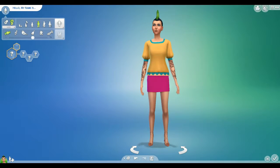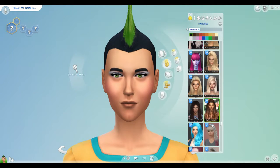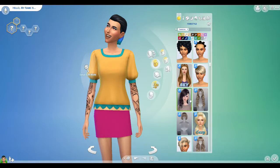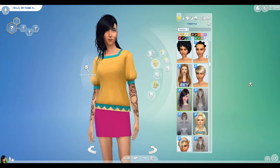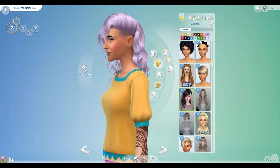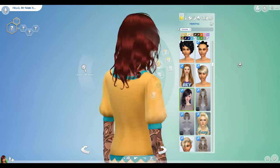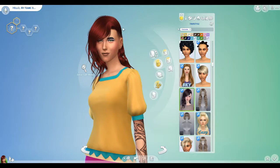When I think gothic, I think black. So we're going to go right in and get her some dark hair. There's kind of a cool hair, so let's do this one. I'm going to have some cool colors — it says blue but I don't think that's blue. Purple. Teal. Red. We'll let it be red.